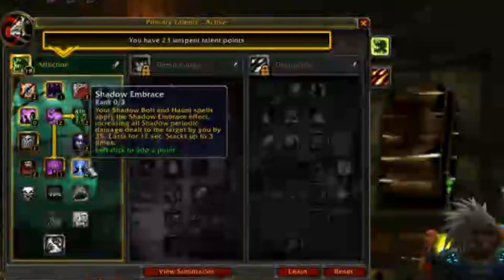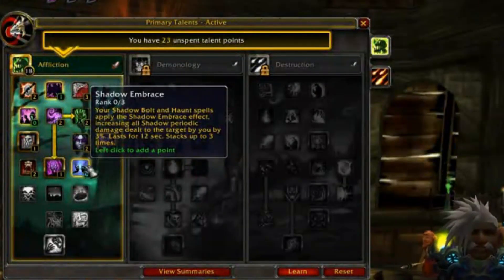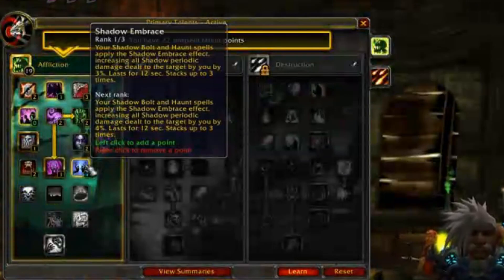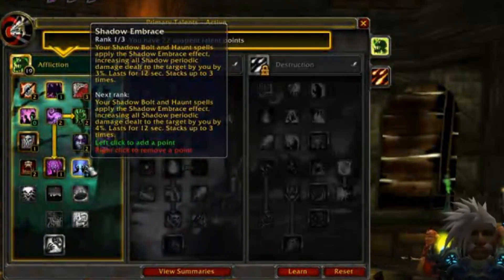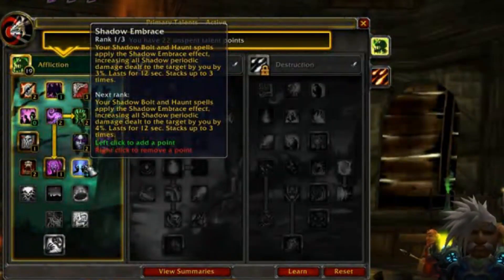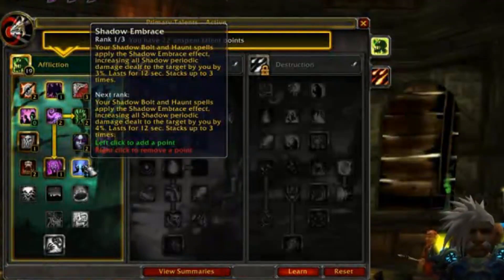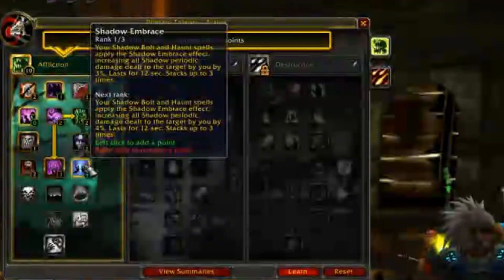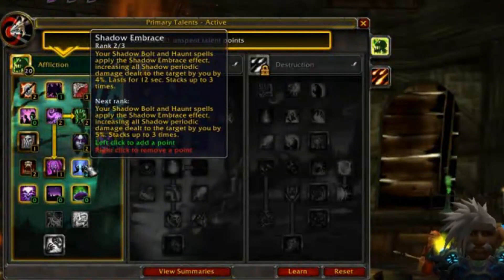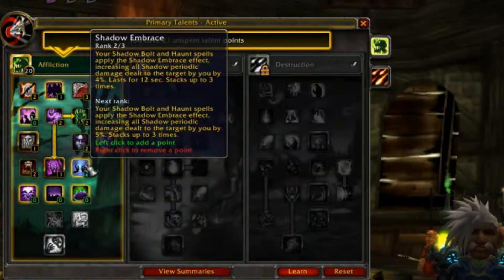Next we have Shadow Embrace, which causes your Shadow Bolt and Haunt to apply Shadow Embrace, increasing all shadow periodic damage dealt to the target by 3%, stacking up to 3 times. At 3 points that's a 5% bonus stacking to 15%. You are going to be casting Haunt a lot, and you'll have chances to throw out Shadow Bolts. Even at 1 stack you're getting 5% additional periodic damage — that's 5% more healing from your Drain Life, 5% more damage on all 3 dots. Definitely take Shadow Embrace. Right now you only need 2 of 3 to get to the next row — we always backfill.